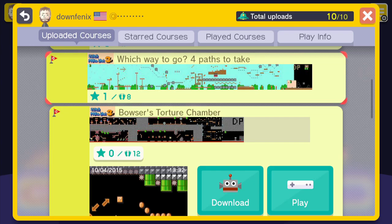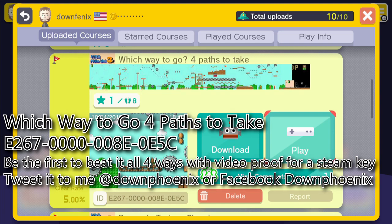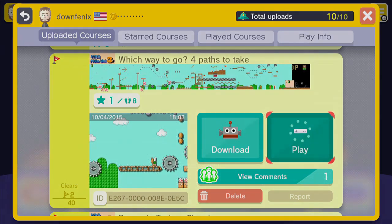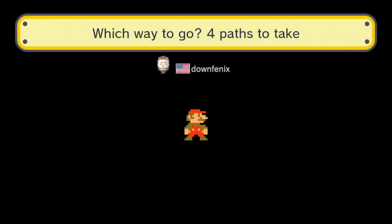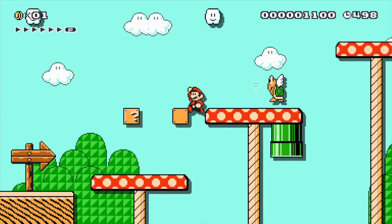Here's one of my favorite levels I've made - Which Way to Go, four paths to take. This is a level that has four different ways to beat it. Two of them have a couple different things you could do, so there's a lot of choices. I'll show you two of the ways - I'm going to show you a shorter way to do it first.